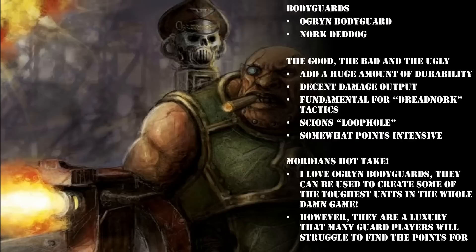The basic Ogryn Bodyguard is pretty good, but if you want the deluxe model then you need to look at Nork Deddog, the named character of the Ogryns. Nork is very similar to an Ogryn Bodyguard but has a much better stat line — improved Weapon Skill of 2+, Ballistic Skill of 3+, Strength 6, Toughness 5, and 7 wounds. He's got 6 attacks, Leadership 8, and a 4+ save. All of that improvement for just 10 points more — or, if you're comparing the 55-point loadouts, actually only 5 points more. Pretty impressive.